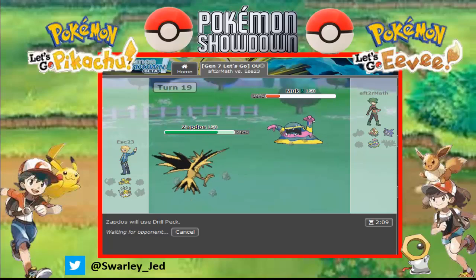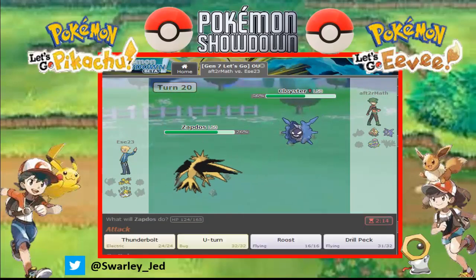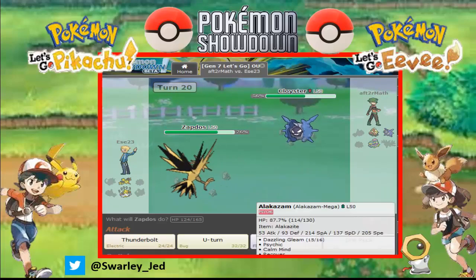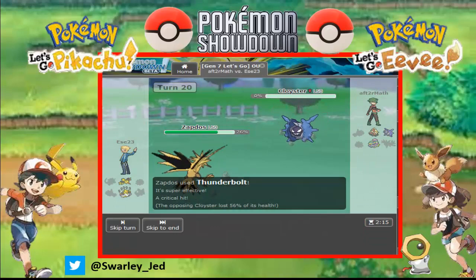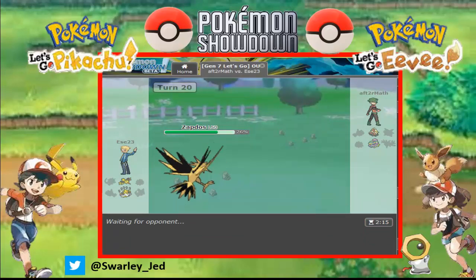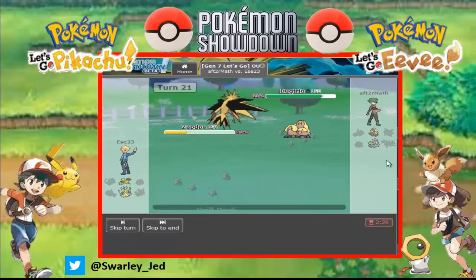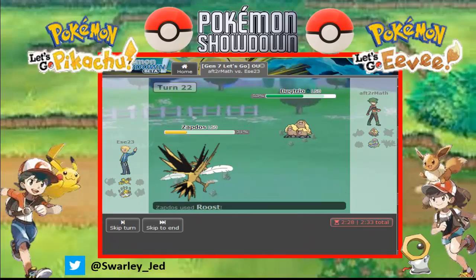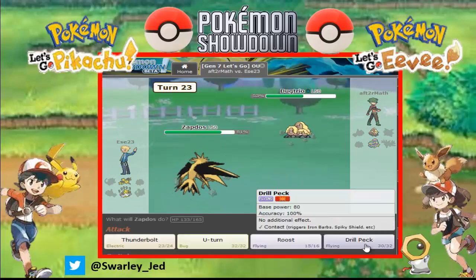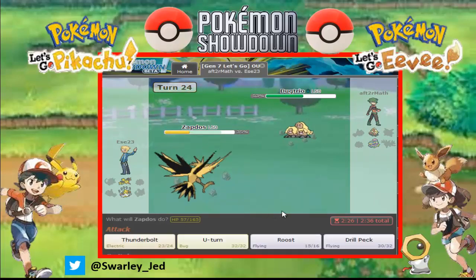If I go for Thunderbolt, he goes for Cloyster. And if he Shell Smashes, then I'm gonna kill — if not, Alakazam is coming. Let's go for Thunderbolt, we are faster, and it's a crit — doesn't matter. It's super effective, here comes the KO. Let's go for Drill Peck. We survived, no flinch, thank you. Let's go for Roost — he misses, that's actually great. So let's go for Drill Peck.